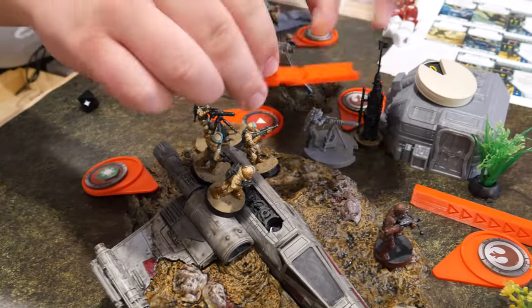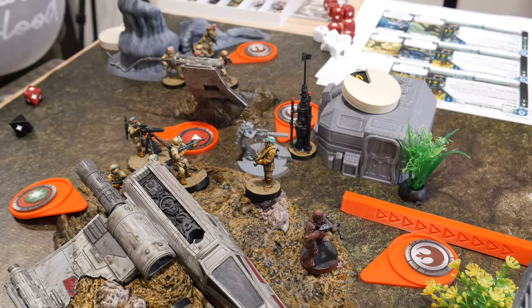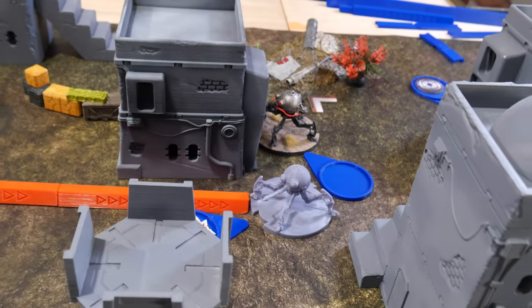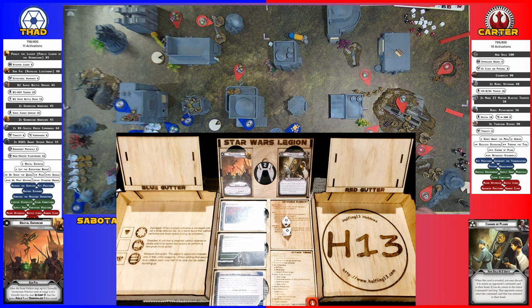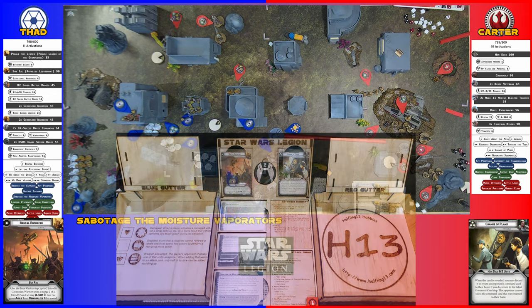These Rebel Veterans are going to move and come to there. After they cohere they're going to shoot the range four gun into the spider droid. Two crits. Two more points of damage - he's dead.